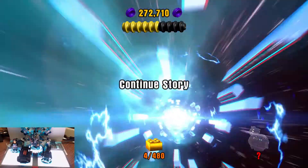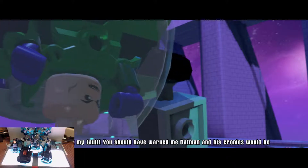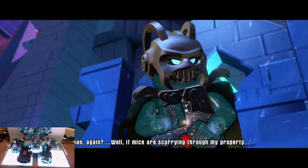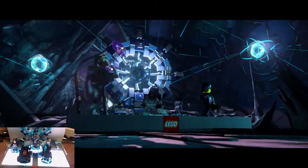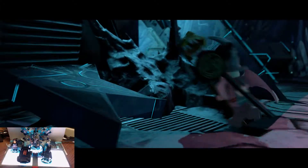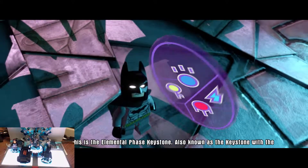Maybe another gold brick for a level complete. I'm very disappointed in you, Lex. It's not my fault — you should have warned me Batman and his cronies would be there. Batman again. Well, if mice are scurrying through my property, then I'd better put down some traps. That staff's important somehow — put it somewhere secure. This is the Elemental Phase Keystone, also known as the Keystone of the Fanciest Vane. I am Gandalf the Grey.